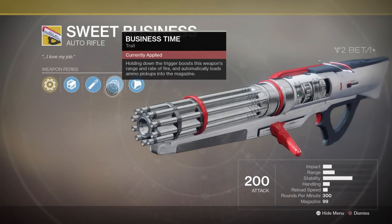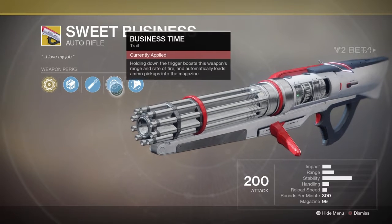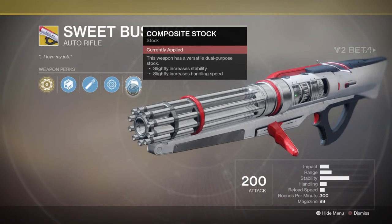Business Time: holding down the trigger boosts this weapon's range and rate of fire, and automatically loads ammo pickups into the magazine. Composite stock: slightly increases stability and slightly increases handling speed.